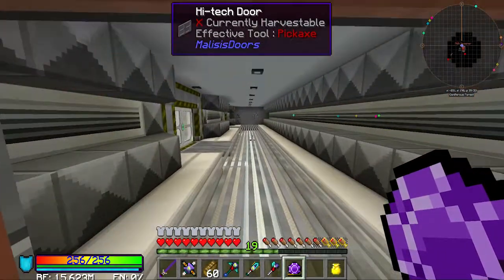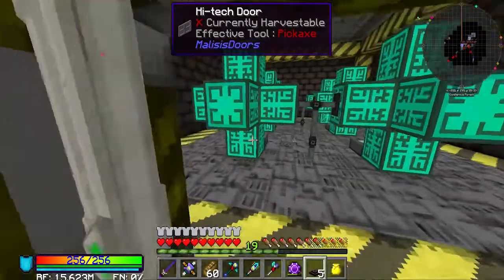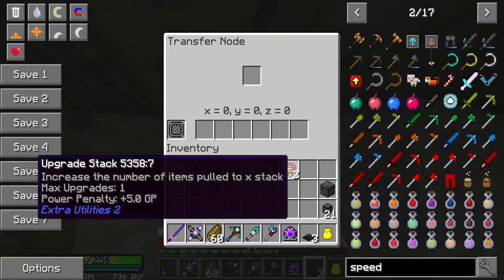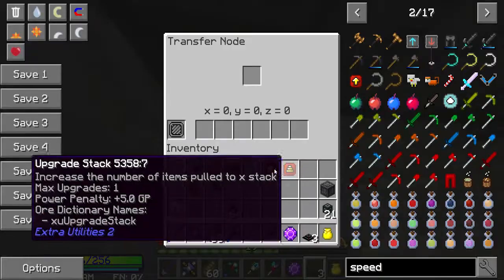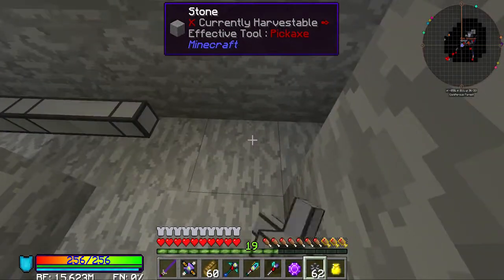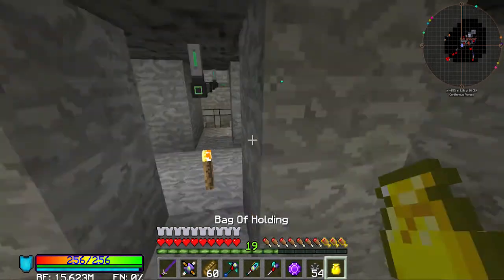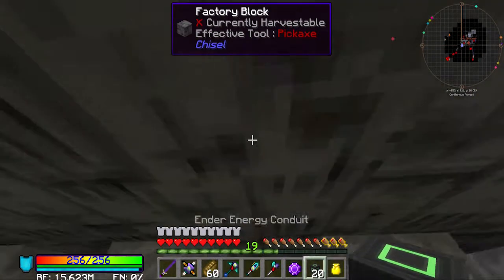Bit of lag there - mob farm yes. Let's go - these things are going to be filling up already. Oh no, they're not because it's not turned on yet. Let's put you there, you there, you there, and then we can move this pipe along like that and this pipe along like that. Then we can get the energy conduit and hook these up and it will all be done and working and lovely.